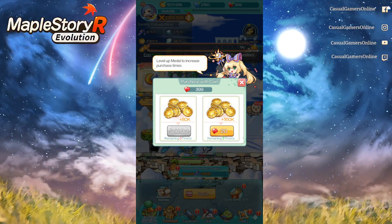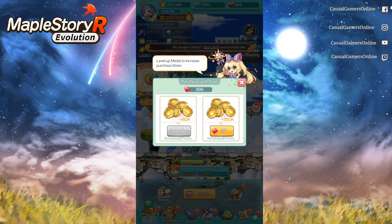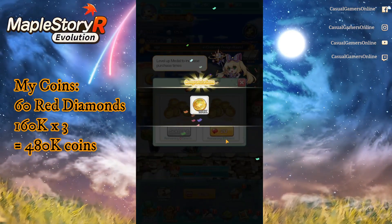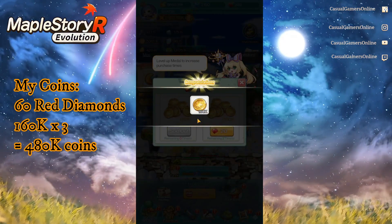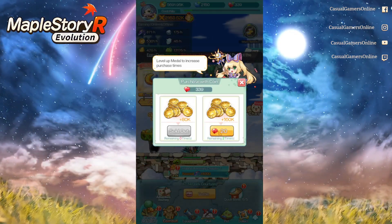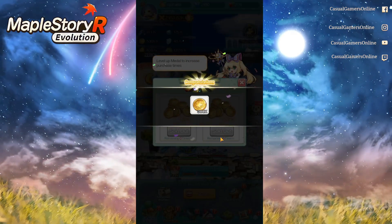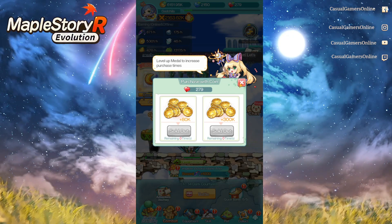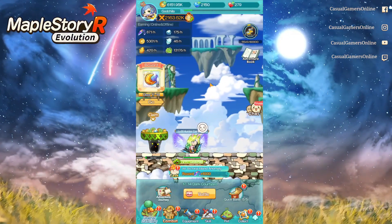From the start of the game you can buy at least three times, but the higher your medal level, the more purchases you can make. I can buy five times: one at 160,000 each — so 160k times three equals 480,000 game coins. With my extra two purchases, I'm getting around six million coins total right now.